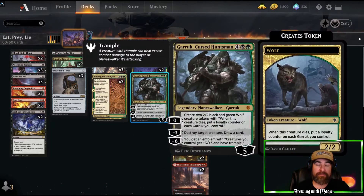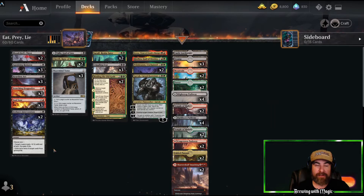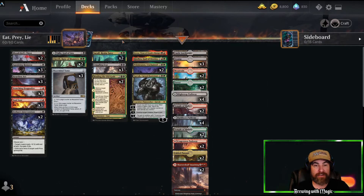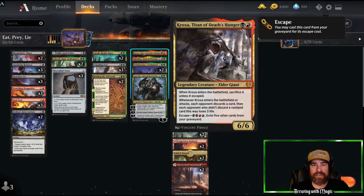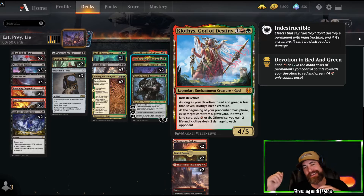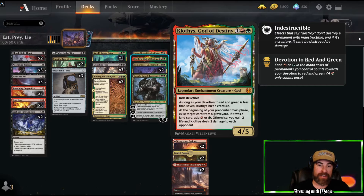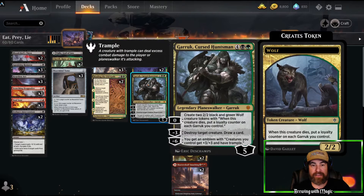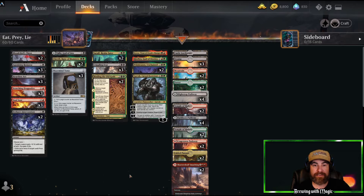We've got our game winners — how we want to close the game out. Valkyrie can kind of do it too. One copy of Kroxa, one copy of Clothis God of Destiny — try to get that down as soon as possible if you draw it; there's a lot of value there. Two copies of Pelucranos — they keep coming back unless exiled, really hard to deal with. And one Garut Cursed Huntsman gives us a nice top-end Planeswalker.